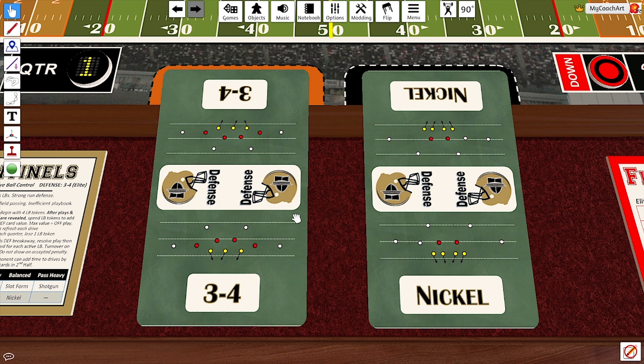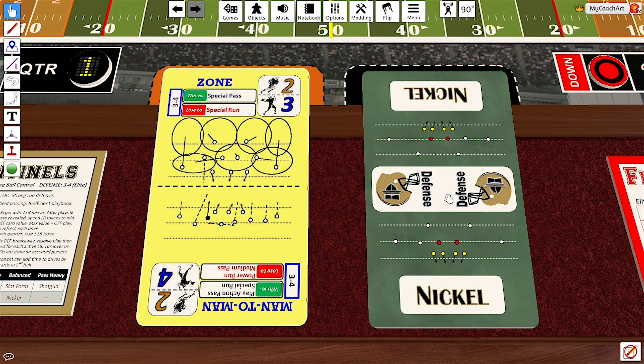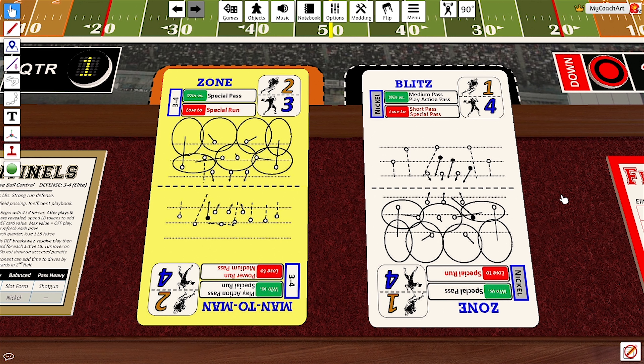On the defensive side of the ball, they've got a 3-4, which is their run heavy, and a nickel, which is their balanced. This team does not have a pass heavy formation on defense.